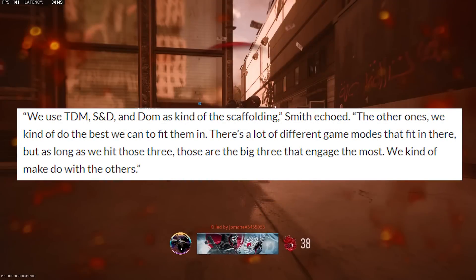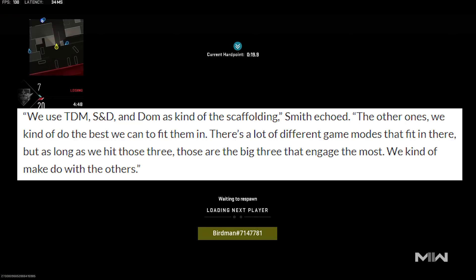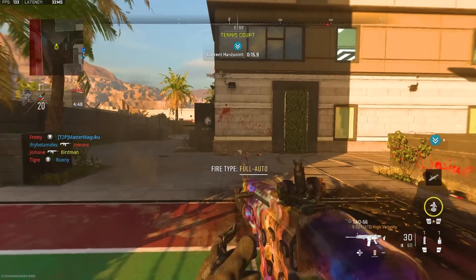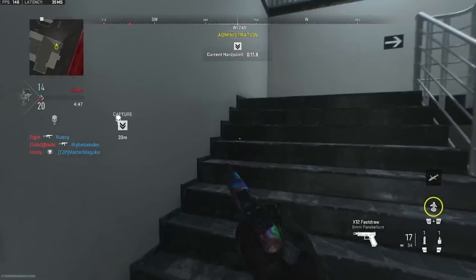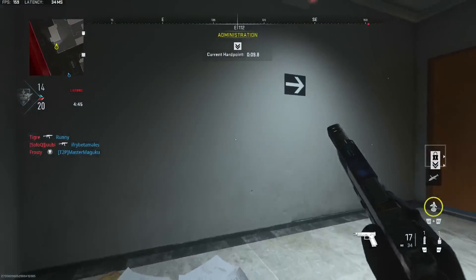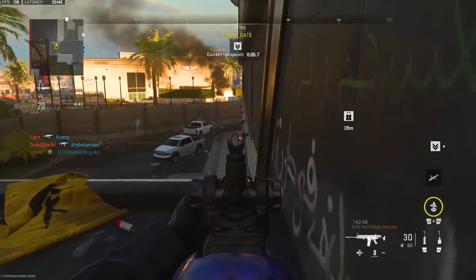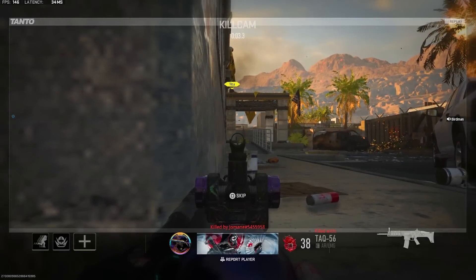So basically, they asked what the thought process was behind map design decisions in Modern Warfare 2, and this was their answer: 'We use TDM, S&D, and DOM as kind of the scaffolding,' Smith echoed. 'The other ones, we kind of do the best we can to fit them in. There's a lot of different game modes that fit in there, but as long as we hit those three — the big three that engage the most — we kind of make do with the others.'